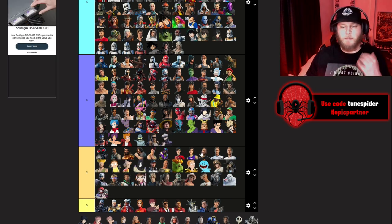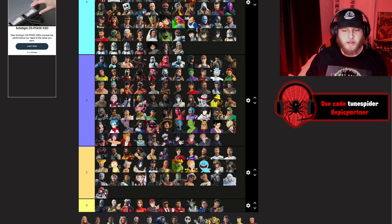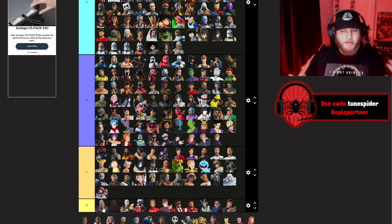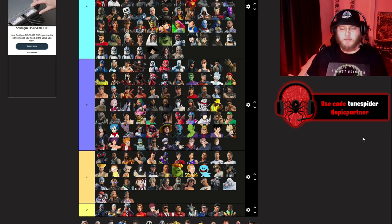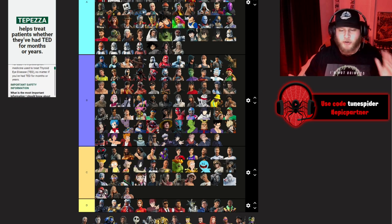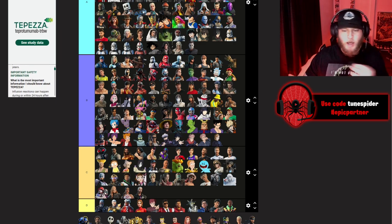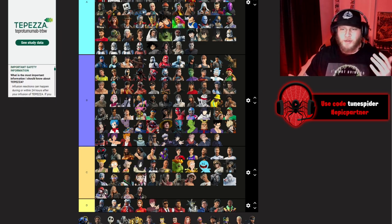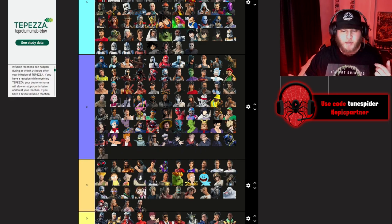More anime skins — Satoru going B, honestly all the Jujutsu Kaisen ones going B. The WWE skins going C. Kabi Lamet going D — I feel like that was really pointless. Ahsoka going S Plus — probably my favorite Star Wars collab. The singer going C. Michael Myers going A.